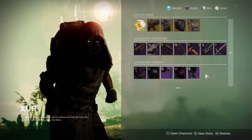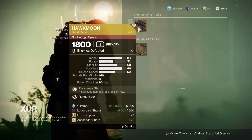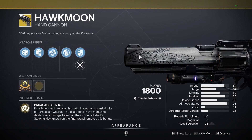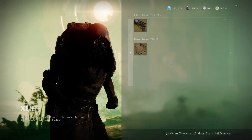Crown Splitter has Thrash and Vorpal — yeah, pass on that. For the exotic, it has Hawkmoon with Rangefinder and Textured Grip. Not bad, not a bad roll at all. Rangefinder has been nerfed but it's still kind of usable.